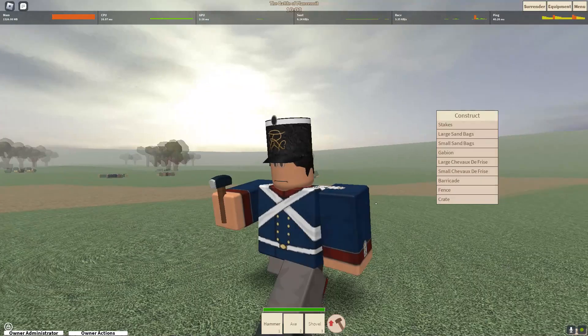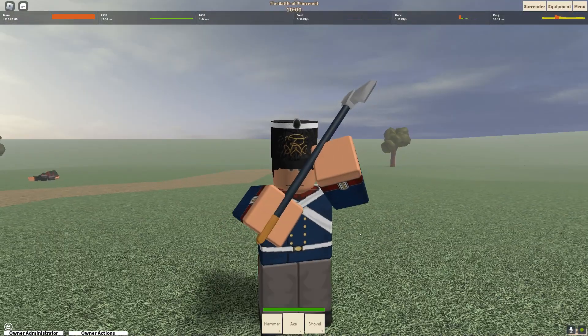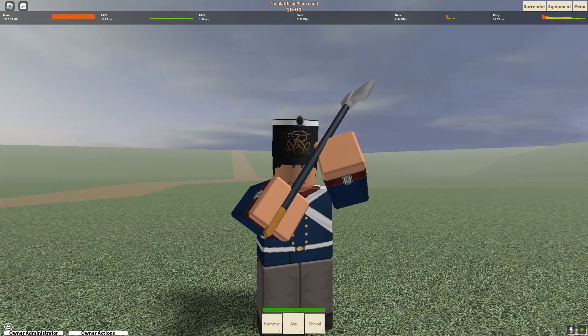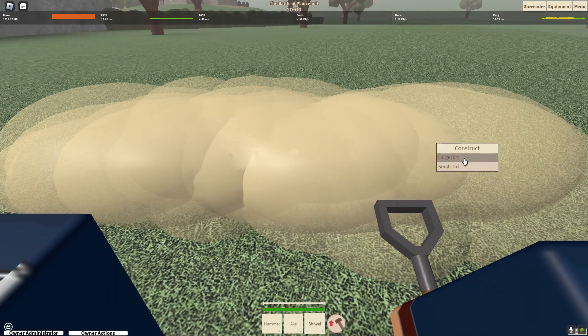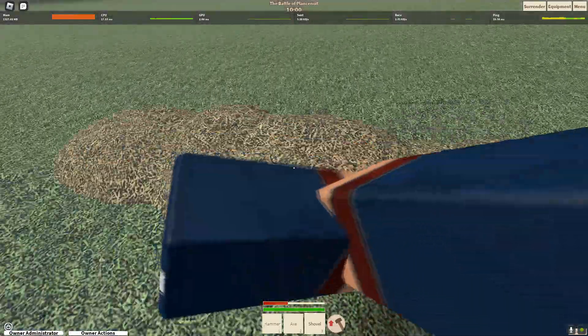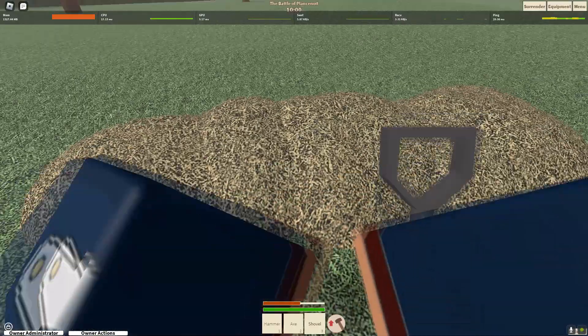Sappers have a two-hit kill weapon — a heavy-hitting weapon with mediocre range and slow swing speed, but it's a two-hit kill against people with full HP. To place down buildings or to dig up dirt, right-click on your shovel or hammer, click construct, and it'll build a little template. Then you just keep building on top of it.